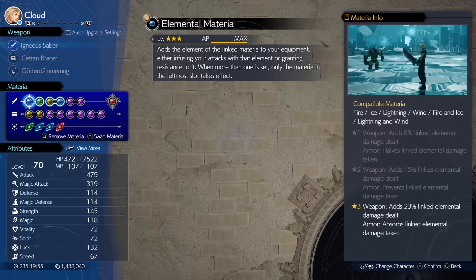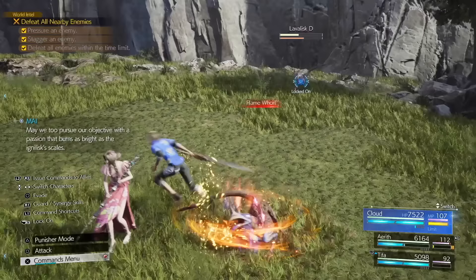For certain encounters, switching the elemental materia to an armour piece will be more beneficial than having it in a weapon slot, as a fully levelled elemental will actually heal you instead of damaging you with that particular element.